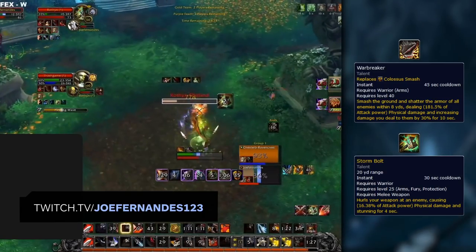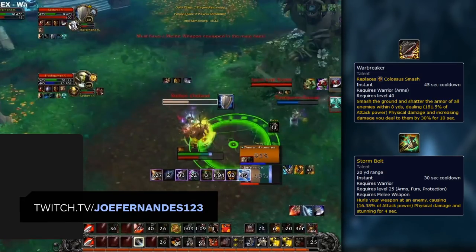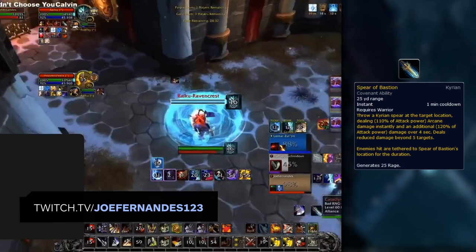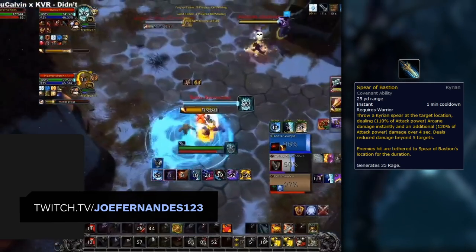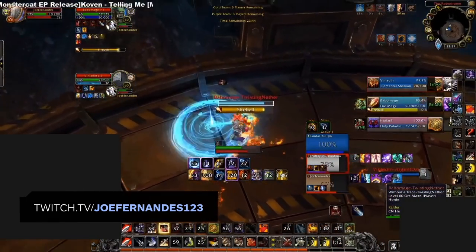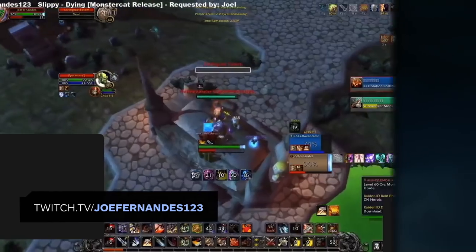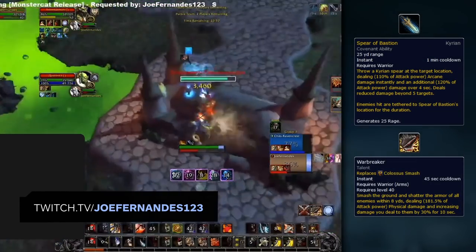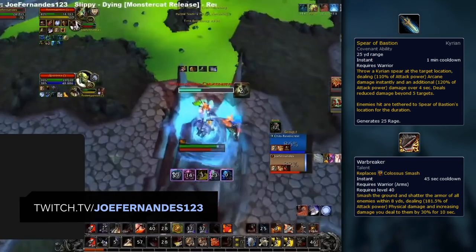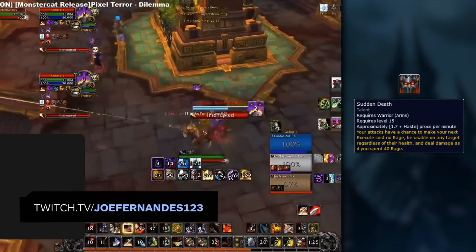That said, if you know you can get away with using Warbreaker first — unable to be peeled or the enemy can't use a defensive CD in time — you can do this for a bit more pressure. Spear of Bastion is the second best way to lock down a target. It's a longer cooldown but can lock down multiple targets, allowing single target or AOE burst pressure easily. It's common against elusive targets like Monks, Mages, or Druids. Since it's a 1-minute damaging CD, using it when Warbreaker is up adds burst pressure and maximizes its damage.